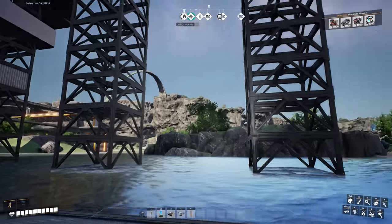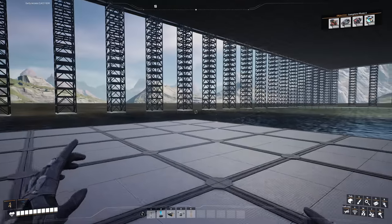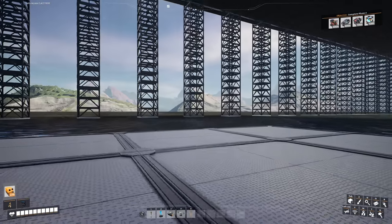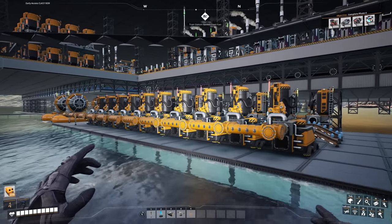The highway will get placed over the next couple of days on the live stream, and it will go all the way over to the mega base. A second train will come back with the empty packages on this side, sending the empty canisters back around the loop. So I need to double this and start sending the empty canisters this way.